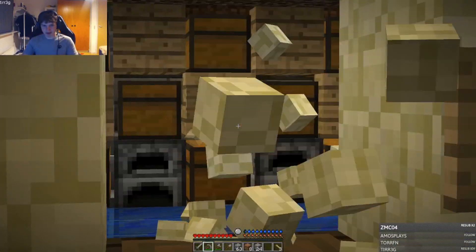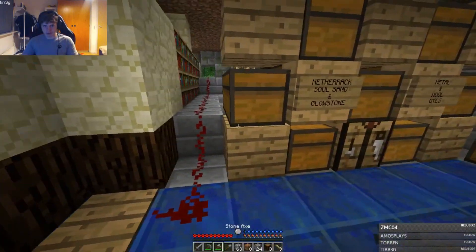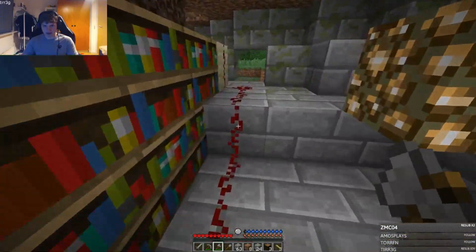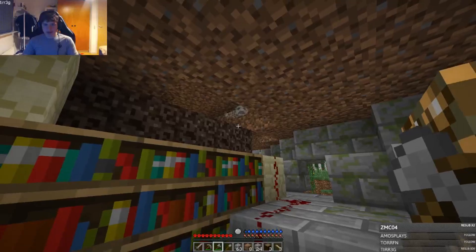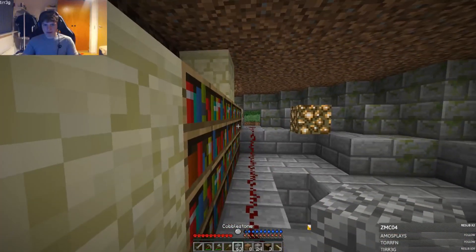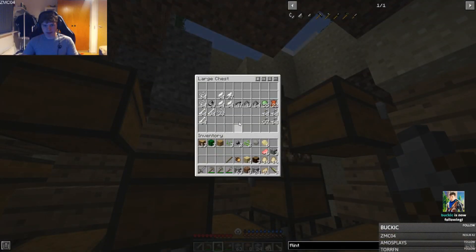I don't know if I'm gonna die going in here. There's a pressure plate here — what does it do though? Should I stand on it? It leads to something, at least to the cobblestone. What was that? It's a ton of gunpowder and stuff. Don't know if I can use it.